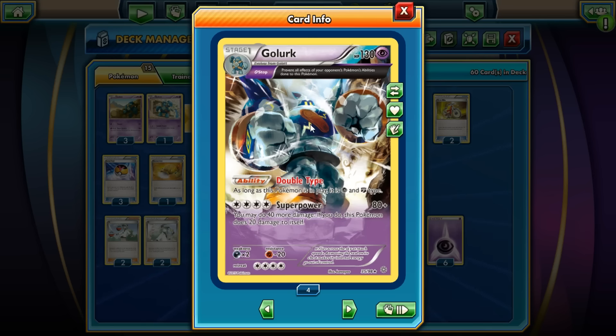Golurk is a 130 HP Psychic Pokémon — not the bulkiest, but pretty good for a Stage 1. He's got Theta Stop, which prevents all effects of opponents' Pokémon abilities from affecting Golurk. So anything like Bats, Malamar EX — those do not affect him anymore. That also applies to Wabbuffet, except Wabbuffet's ability excludes Psychic types, so you're still fine. He also has his own ability, Double Type — while this Pokémon is in play, it is both Psychic and Fighting type.